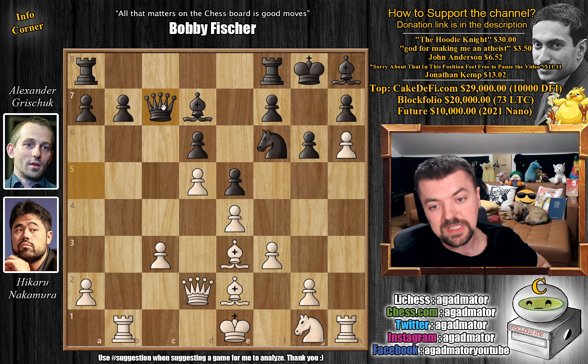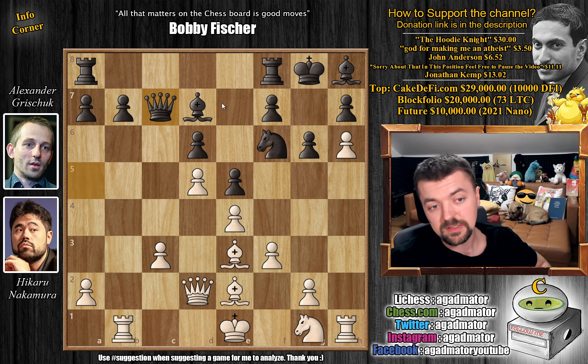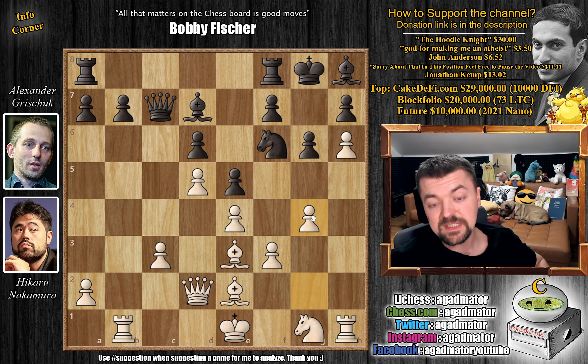Now the b7-pawn is hanging, and Grischuk defends it with queen to c7. Up until this point, this is known territory — there is even a game from the 2019 Bundesliga between Pavel Ilyanov and Domchenko, where the game continued with c4 and ended in a draw. But here we have g4 by Hikaru, and as of move 17 we have a completely new game. g4 seems very aggressive, but it's not like you can continue attacking with g5 — the knight moves, and you don't have any more pawns to push.